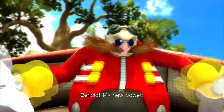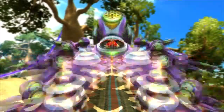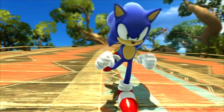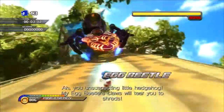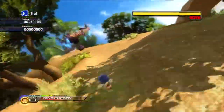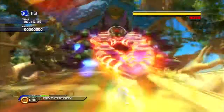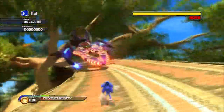Eggman announces his new power and sends out the Egg Beetle. This is our second boss of the game. This is what daytime stage bosses are going to be like — we're going against a big robot that resembles a beetle, and we're just going to be dashing into it and homing attacking it. That's pretty much how I can sum up all the daytime stage bosses in a nutshell.